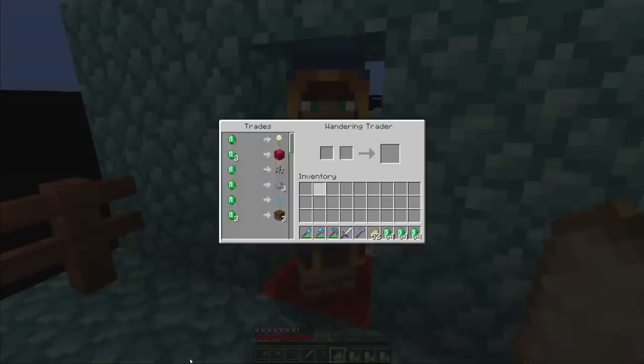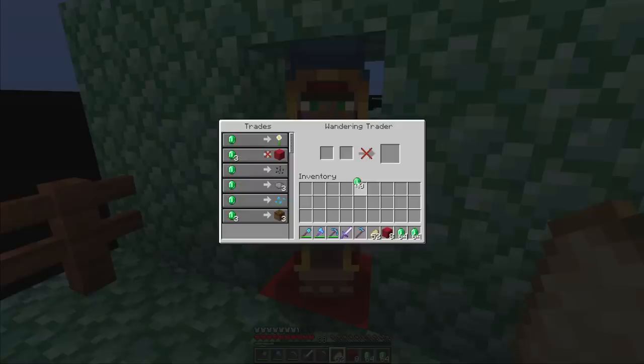We're already unlucky - only got a single wandering trader this time. Let's see what he has. There's the fire coral block, which is actually one we didn't have yet, so I'm gonna buy all of them. And also melon seeds - that's pretty nice, let's buy those as well. Enough emeralds, might as well buy more pots too.